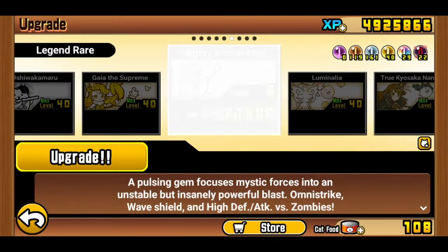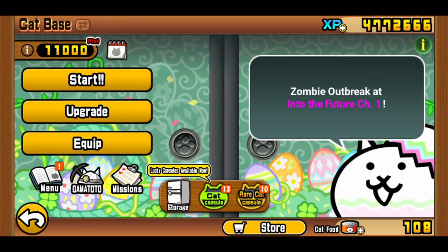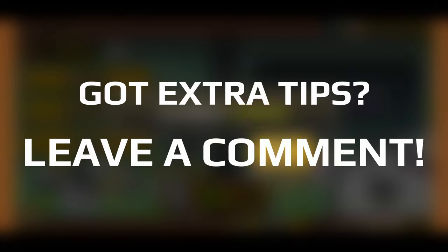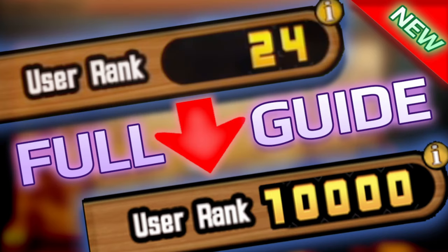That was a long discussion on how to boost yourself to a flex-worthy 5-digit user rank — and there we have it, 11,000 user rank. Let's claim our reward of 1 rare ticket. If you have any extra tips, make sure to contribute in the comment section below, as that will be greatly appreciated by many other viewers. And as always, see you in the next video. If you're wondering why the tier list video is getting delayed until the start of May, I must see for myself whether Dark Phono releases multiple mini-surges or just one — that does make a big difference visually.